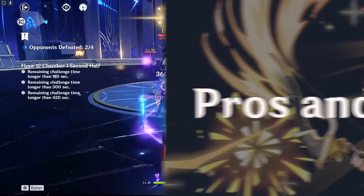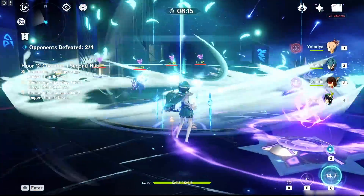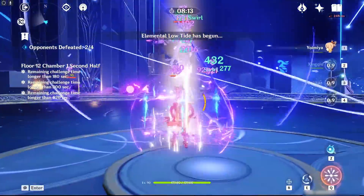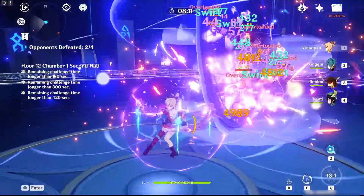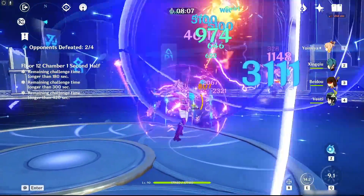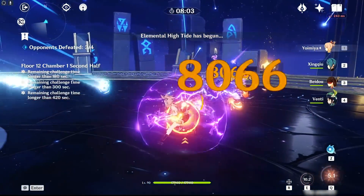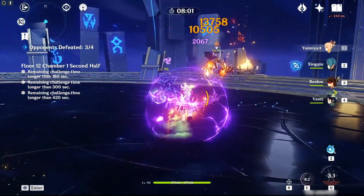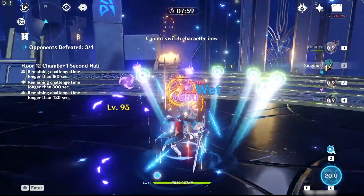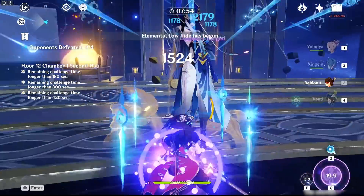Yoimiya is built to function as an on-field DPS, with a burst that allows her to continue dealing damage after swapping off to let her teammates cast skills and recharge their bursts. Similar to Childe, who has an even longer downtime, Yoimiya doesn't work particularly well in dual carry teams. During her DPS window, Yoimiya's single target Pyro damage is pretty high, and she has flexibility in what teams she can be played in.